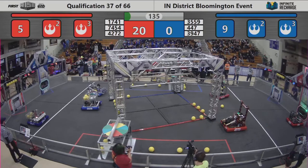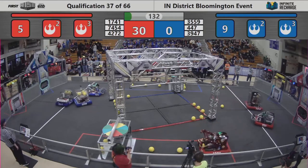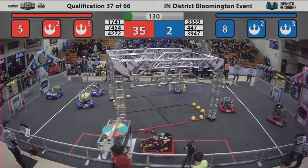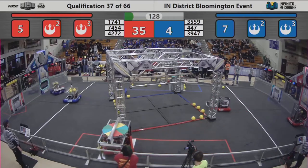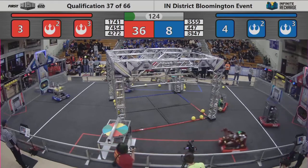Exciting match going to Tilly Up. Red alliance's advantage, 22-0. 4-47 quickly scoring power cells in the upper port — 3 shots, 39-47, placing 3 low.